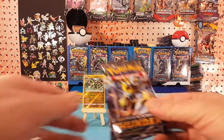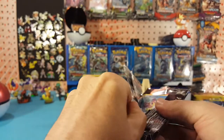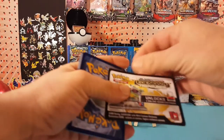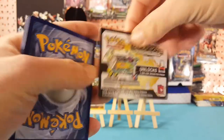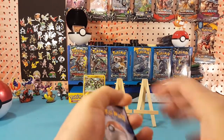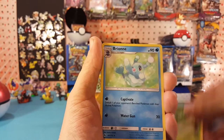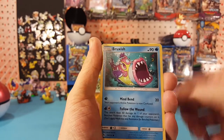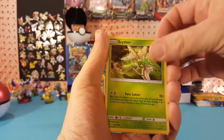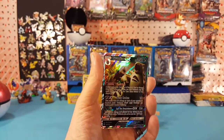On to Lost Thunder! We have a Legendary Treasures code card for you guys. We have a Fairy Energy, Grovyle, Brionne, Trumbeak, Bruxish, Larvitar, Carbink, Chikorita. Scyther — our reverse is a Bruxish, and our rare is a Tyranitar GX. Very nice!